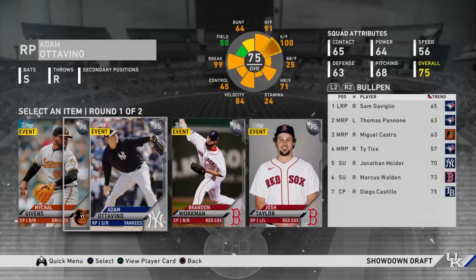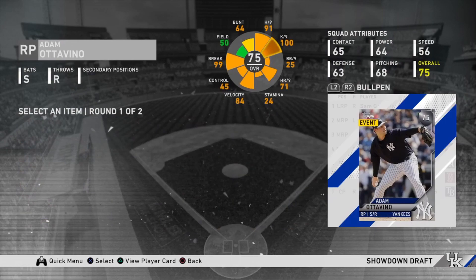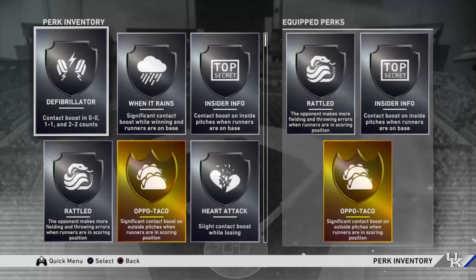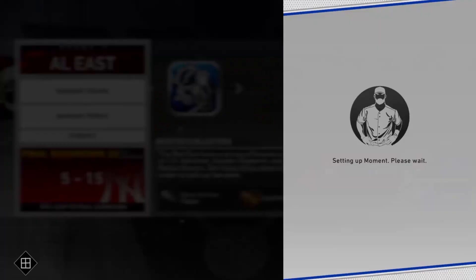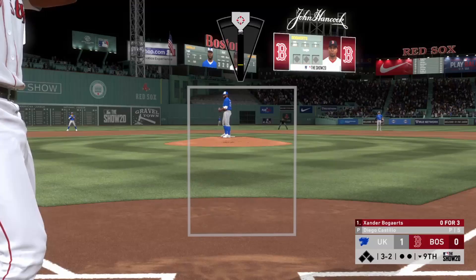Now we get another round of all pitchers — we're getting super unlucky, this doesn't usually happen. I'm going to take Adam Ottavino because I think he's the best reliever there. Thankfully our perk saves us here because Heart Attack is 100% the best perk in showdown. The reason Heart Attack is such a good perk is because you get a slight contact boost while losing, and in the final showdown you're always going to be losing, so you're always going to get that boost.